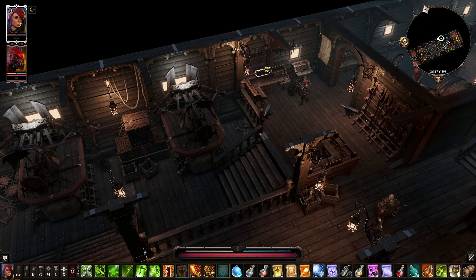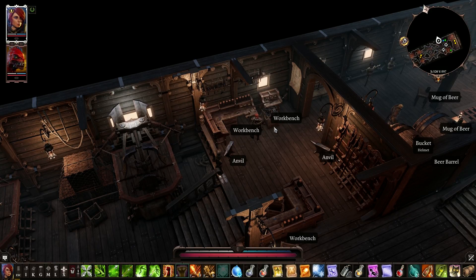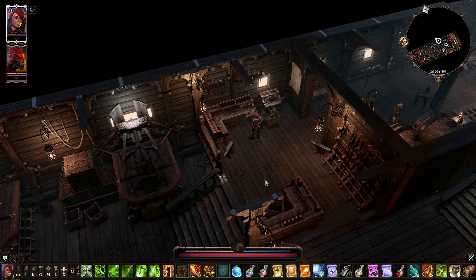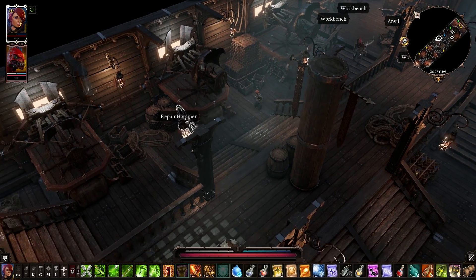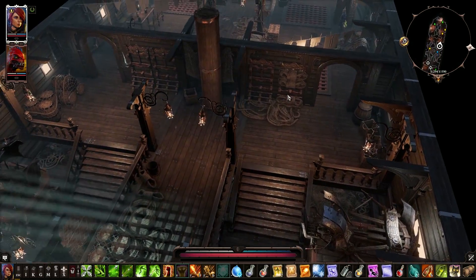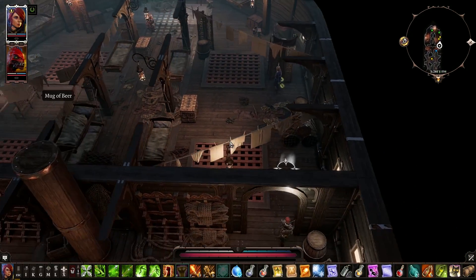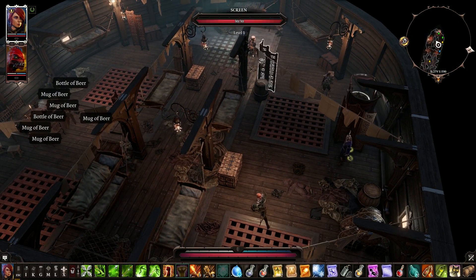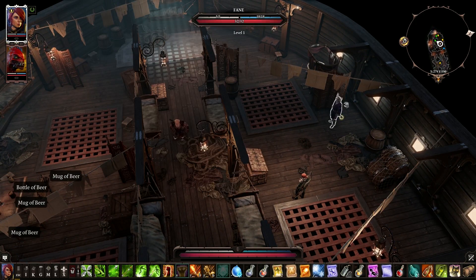Some potions or empty things — I can actually make stuff with this workshop, that's pretty nice. I bet I can repair stuff, which is probably better. Another repair hammer — hell yeah, I'll take that. Kind of looking around for my party members so I can level them up. I do like the party we currently have; I don't think I'm gonna change it, even though there are options to swap party members out at this point.